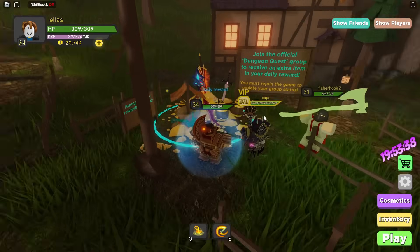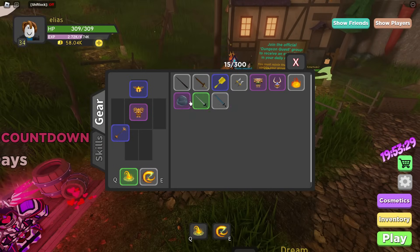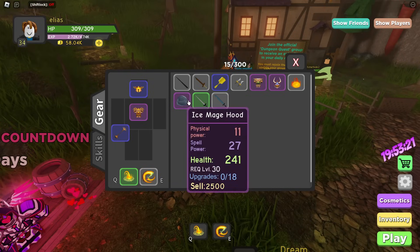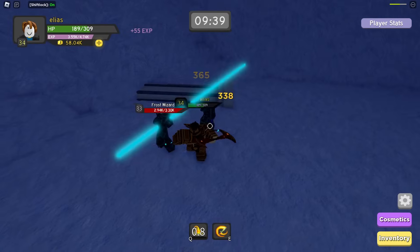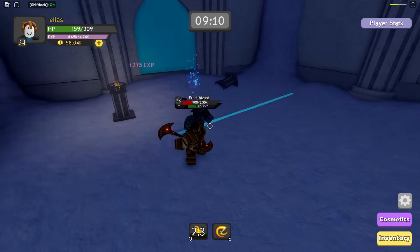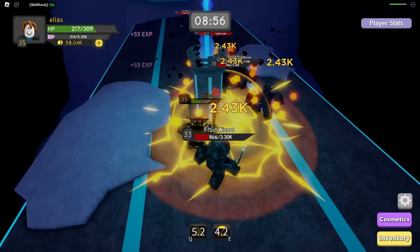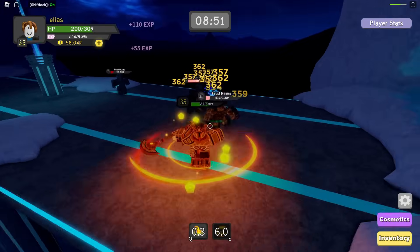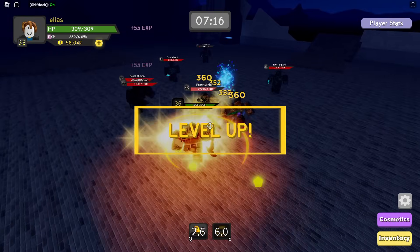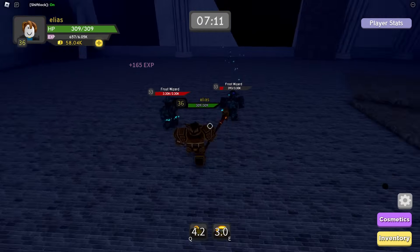We only have about 20 minutes left of the challenge, so I'm going to get my daily because it probably could help me out. I got a purple mage hood and some warrior weapons — the mage hood could definitely help, but I was kind of hoping to get something like a spell. I might have to switch to mage if I can get a better spell. They definitely need to fix the range of these mobs, bro — I get hit from so far away. Hopefully I can at least make it to medium mode by the end of this challenge. Level 35.